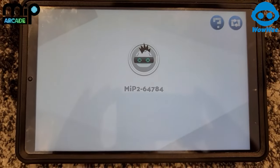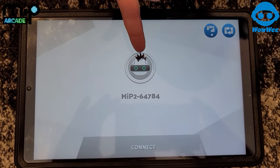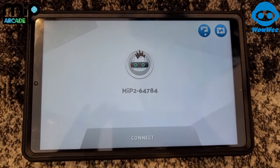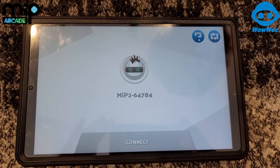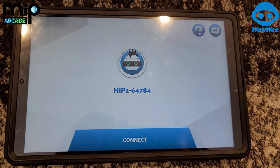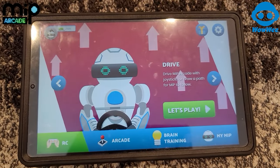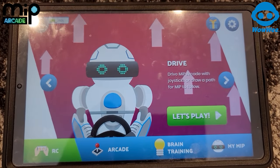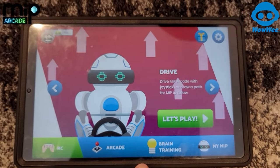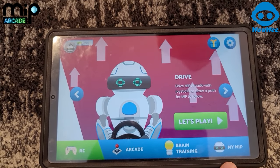We got our Mip and he has a mustache and a headband. Hit the connect button. So we've got this menu — it has arcade on the bottom, RC right here, brain training, and my Mip.